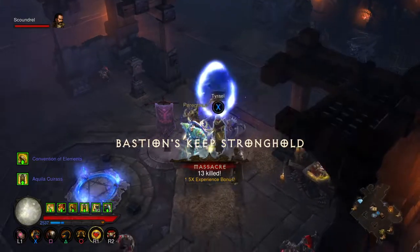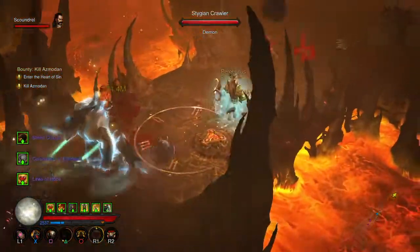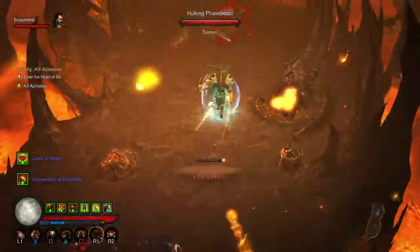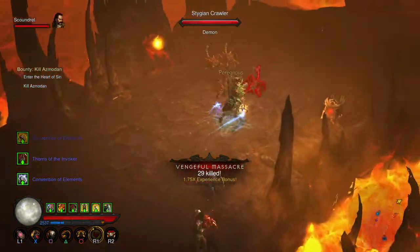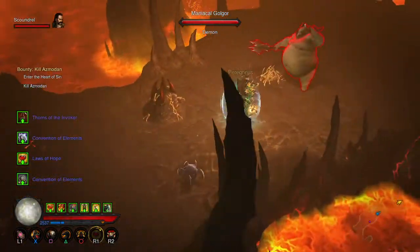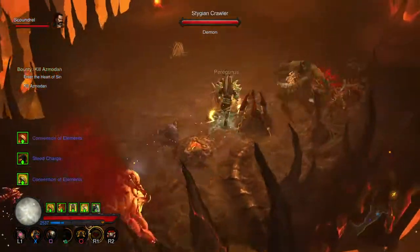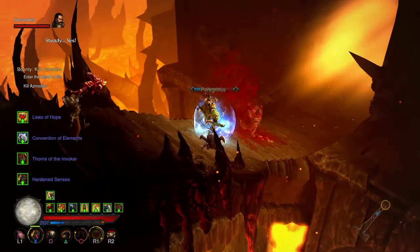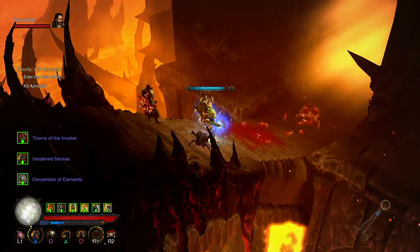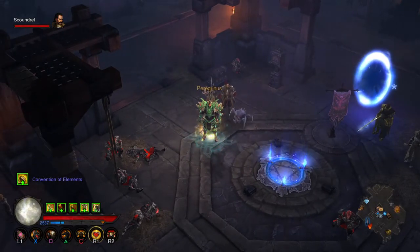We go on to the last area, which is the Core of Ariad, where you can definitely just breeze through. Of course Thorns help here, so just use a build that lets you speed through everything. No goblin here, but if I'm not wrong we got three goblins total, so you know the route.